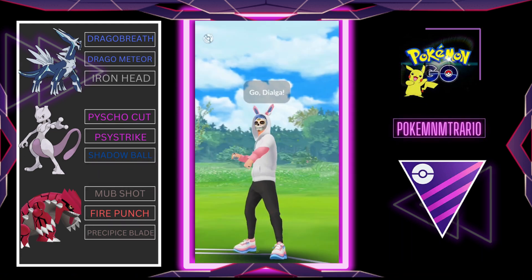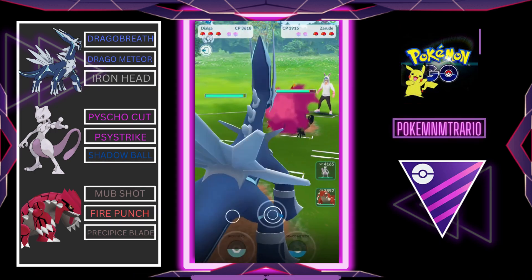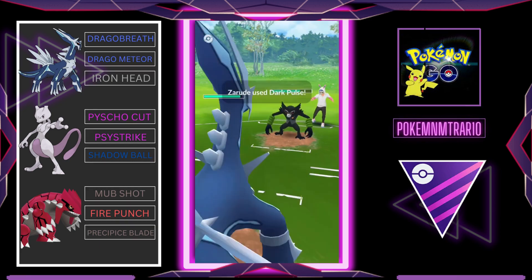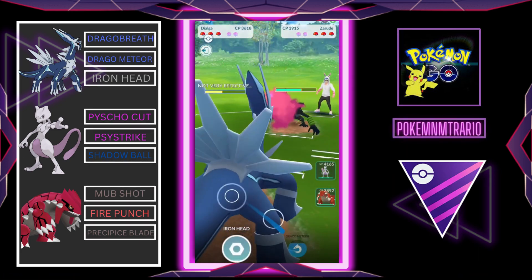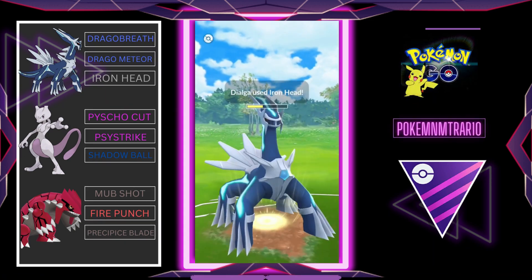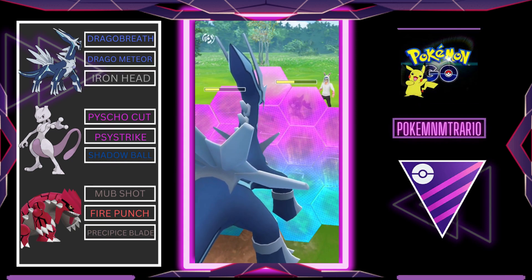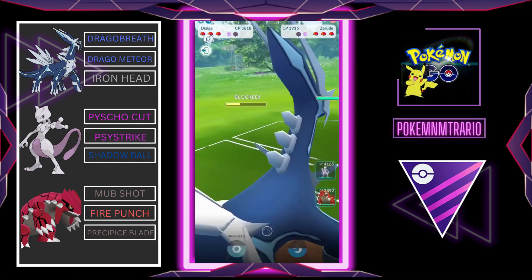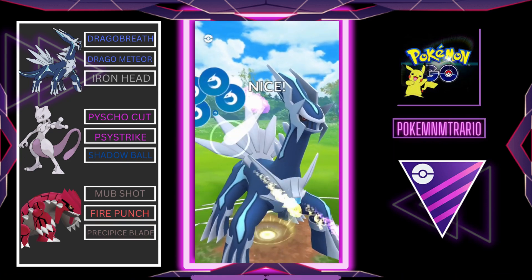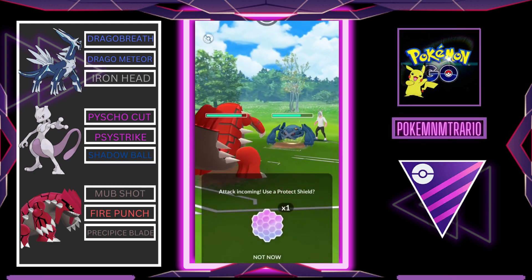Jump to the last match. It's Dialga versus Yveltal, which is terrible for me because Yveltal is a counter to this team — it is Dark type as well as Flying type, which will give good damage to Groudon as well. I was not expecting Yveltal to give that much damage to Dialga, but it does. Dialga is going for Iron Head. Yveltal decided to block that charge attack and I will block that Dark Pulse. I think Dialga is a good matchup here, but my opponent swapped to Metagross. I threw a little bit wrong because if I had saved Dialga's energy I might have been able to win this game.